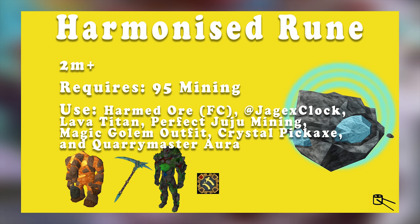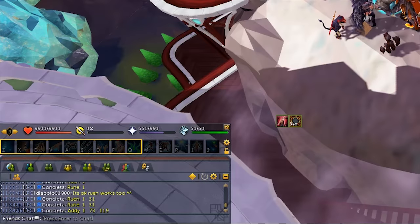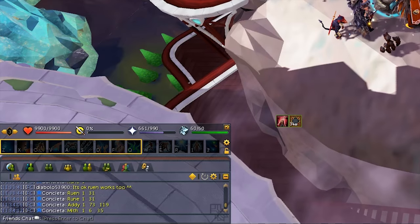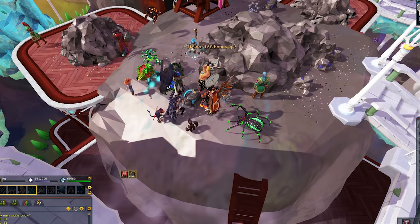For equipment and inventory, you are going to need to use a Lava Titan, Perfect Juju Mining Potion, Magic Golem Outfit, a Crystal Pickaxe, and the Quarry Master Aura for the best rates. Once you are ready, it is as easy as hopping to the world that is called out in the Friends Chat and then mining away. If you have porters, you can use those to increase the level of AFK-ness of this method.